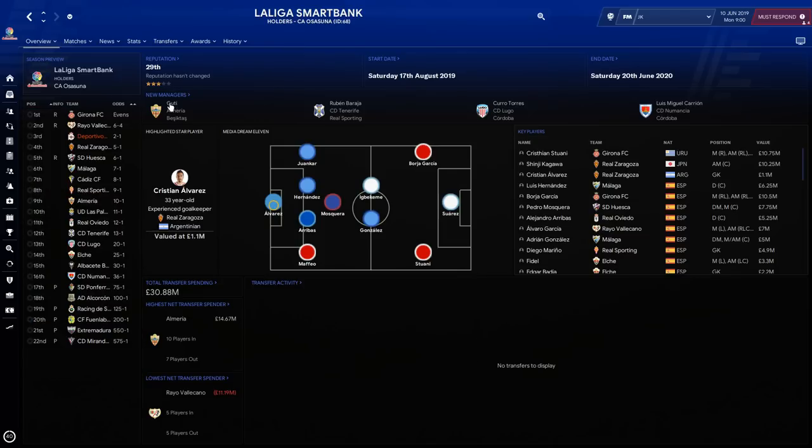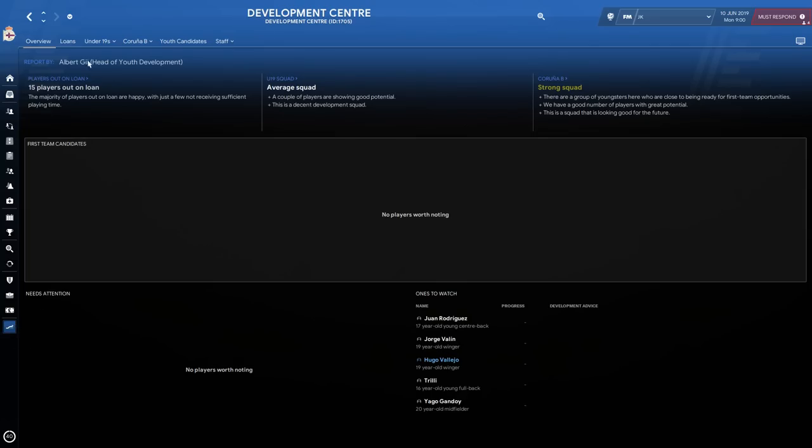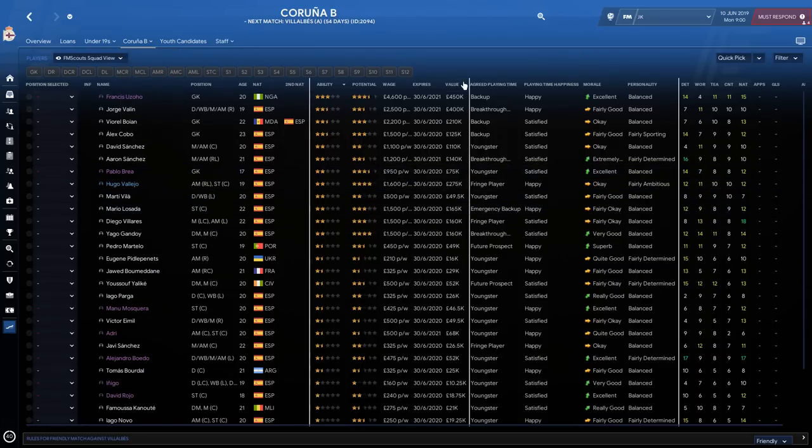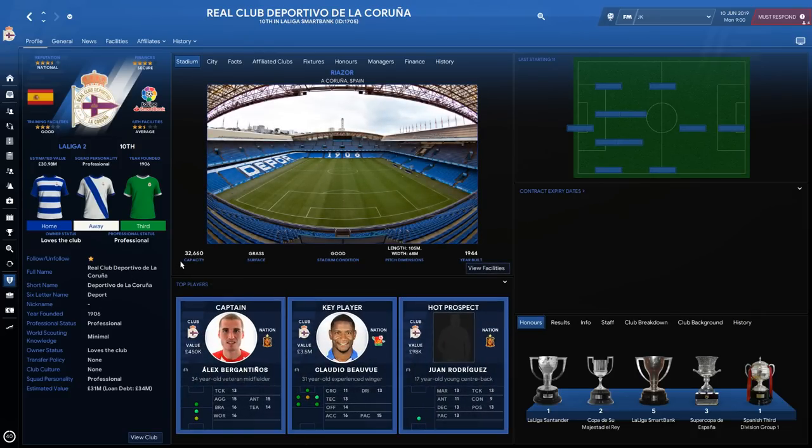Your hot prospect is Juan Rodriguez, though he's not amazing at this level. Your key player is Claudio Beauvue — a very good right winger with good technique, high work rate, and pace at 31. Season preview has them predicted third, so you've got a solid base. They have 9.2 million in the bank, a 1.3 million transfer budget, but are over on wages, so look to free up space from the B team. That's been the video — let me know in the comments if you're going to take over any of these clubs, and I'll see you next time!